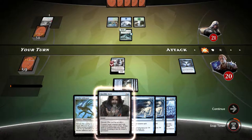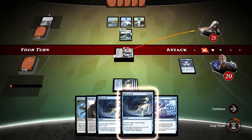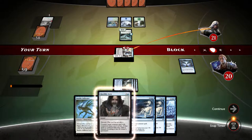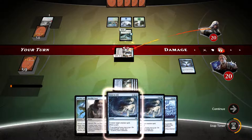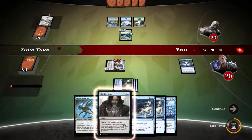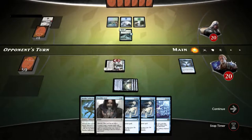Let's play Sphinx Tutelage. And let's swing once more. Now we need one more land for the Bone to Ash and everything else up. Let me see what the opponent's got. It's a ramp deck with blue — that's quite interesting.